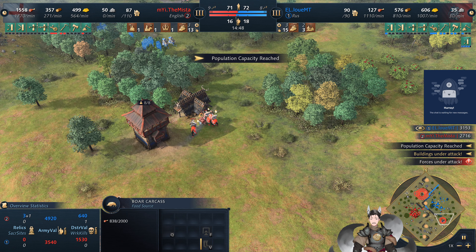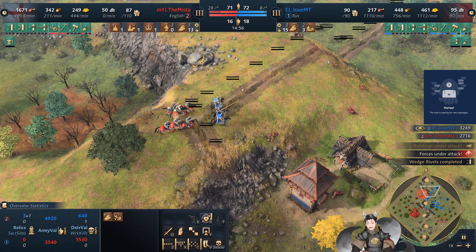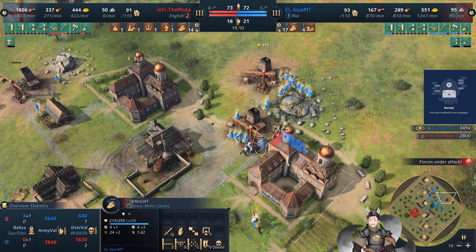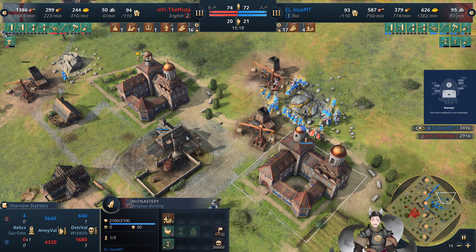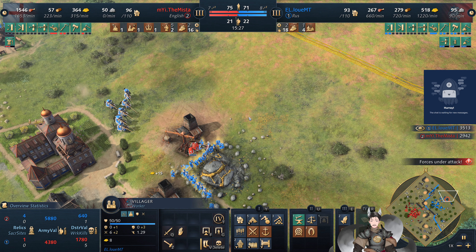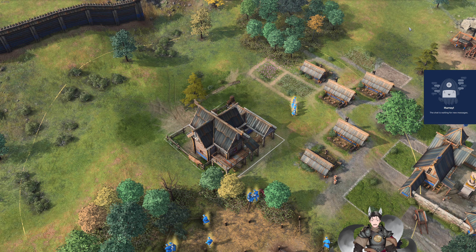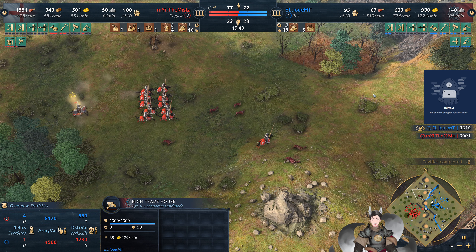If the warrior monks get a hit they will provide the Saints Blessing benefit — increased nearby damage and armor of units: plus 2 damage, plus 1 armor. It's not exactly an aura — once the monk hits, the effect is applied, but it's not consistently projected out by the warrior monk. These knights are falling back, severely wounded. The king may get a kill — the king's attack speed does not increase with age. The high trade house is providing 180 gold; at tier 3 a good one should provide at least 230 gold.